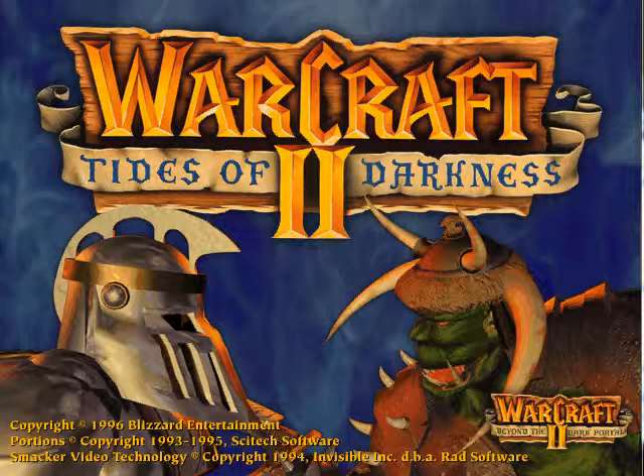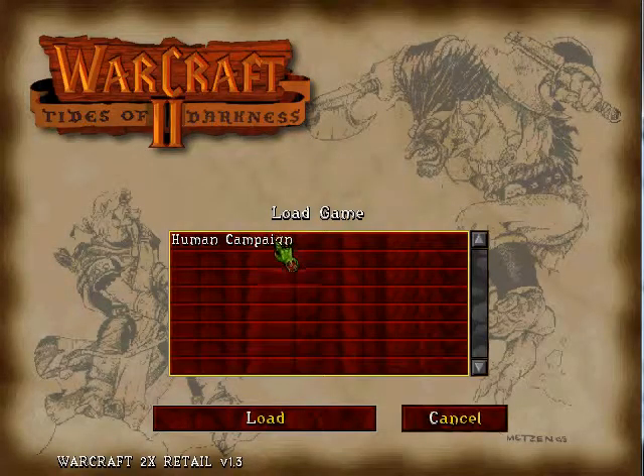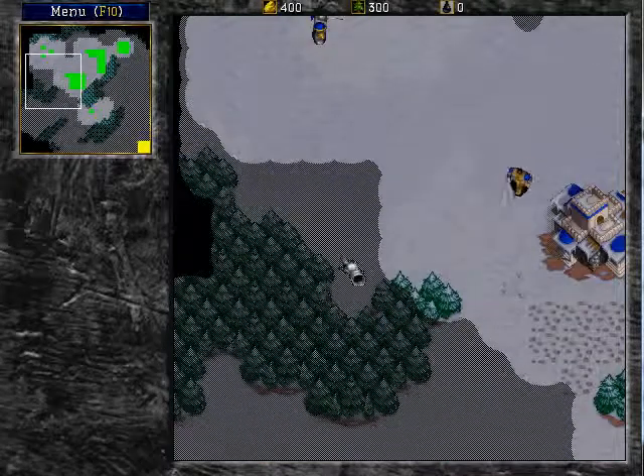Welcome back everyone, this is the Green Leaves Part 2 of the Human Campaign — the first campaign here. We're firing up here. This is a really easy, simple chapter. We will show you how to do this one real quick.